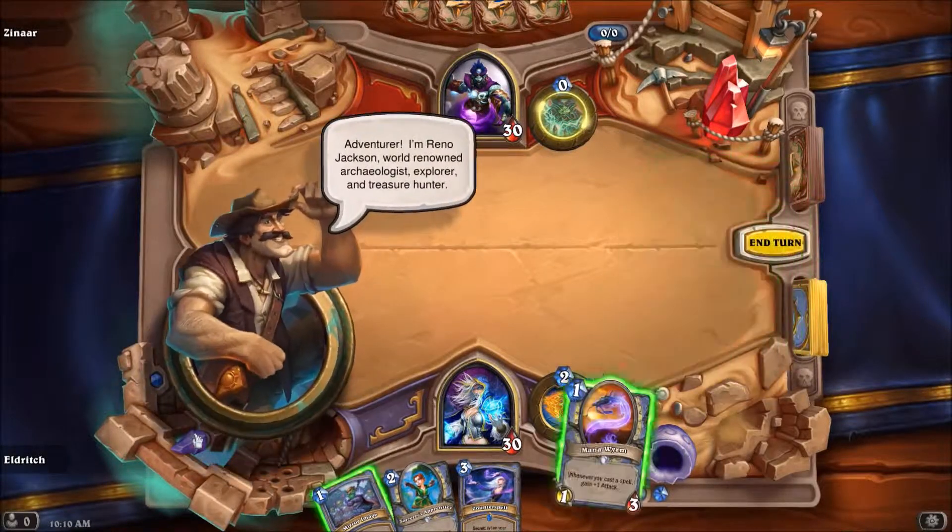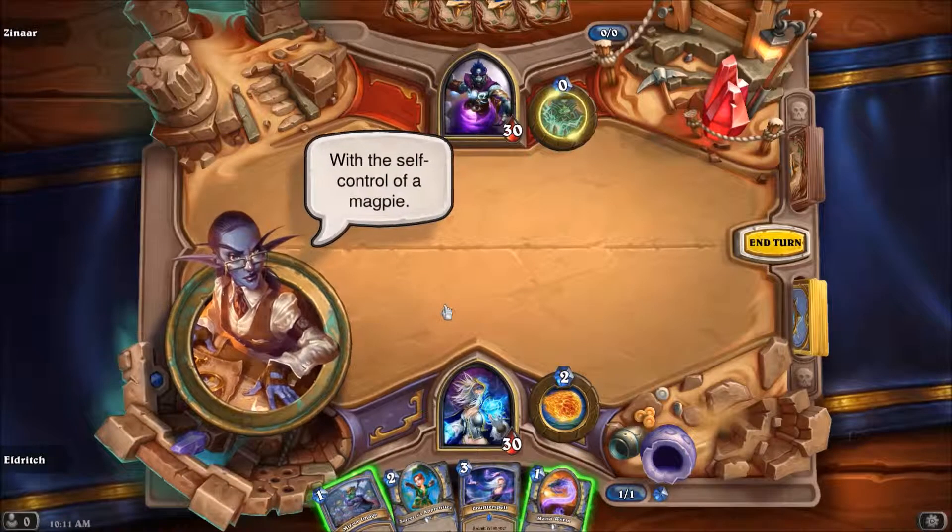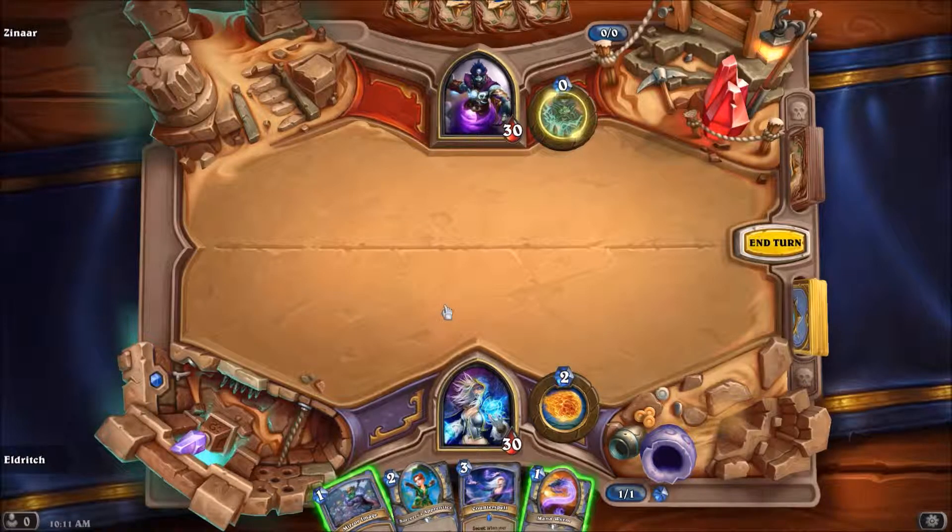Ooh, new game board! "Adventurer! I'm Reno Jackson, world-renowned archaeologist, explorer, and treasure hunter — with the self-control of a magpie." Let's see what the board does first, you gotta get through these initial fun messing-around bits before you actually play the game. Okay, so it activates the trap. I'm sure there's some kind of interaction with the laser hitting this crystal, but I don't know how to use this crystal once it's been energized.